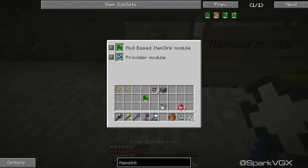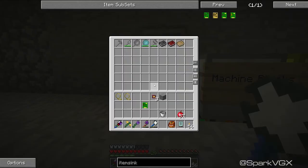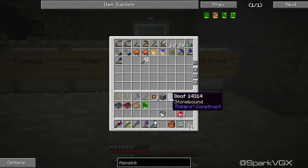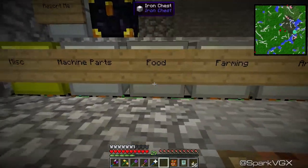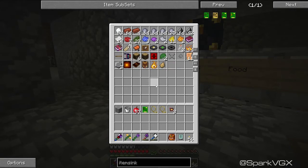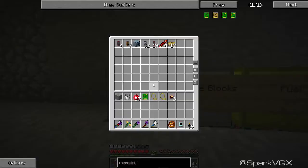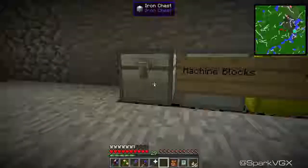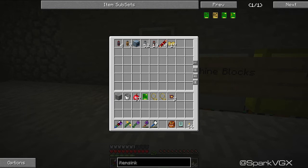I might change that one for Thermal Expansion — let's remove Tinker's Construct and put Thermal Expansion in there, simply because I use Thermal Expansion a lot more. This Tinker's stuff doesn't really need its own chest for now, although I may change my mind later on. Let's see Thermal Expansion — just give me a minute and I'll start sorting some stuff. Just putting a whole bunch of ducts in there, but I'm planning on using them a lot more in the future, so having a store of these might be a good idea.